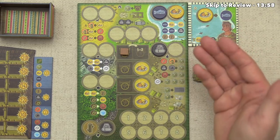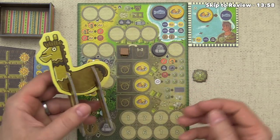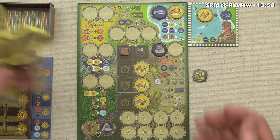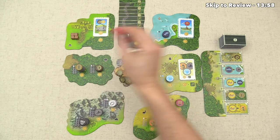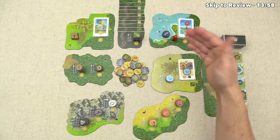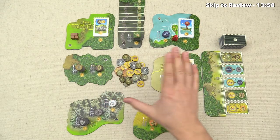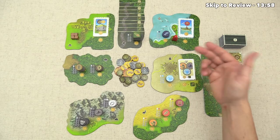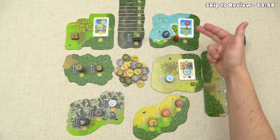Once all players have decided how to plan their resources, we start taking actions, beginning with the player who has the first player alpaca. Each player has a worker pawn, and at the start of the game it's not on any location. On your first action you move it onto one of them, and it will never leave the location area for the rest of the game. It just wanders back and forth because you can only do actions when your worker is on the appropriate location.